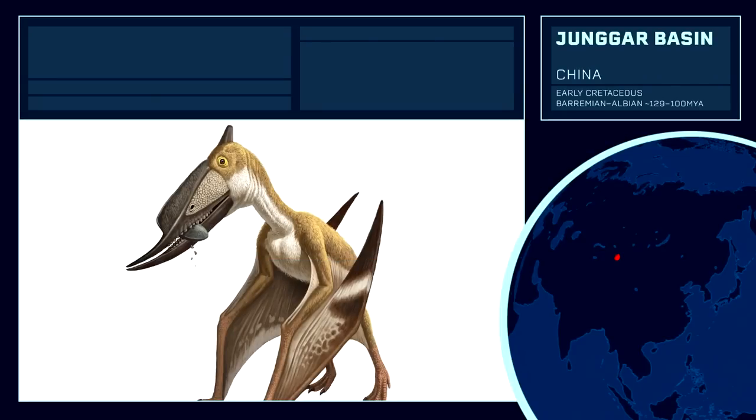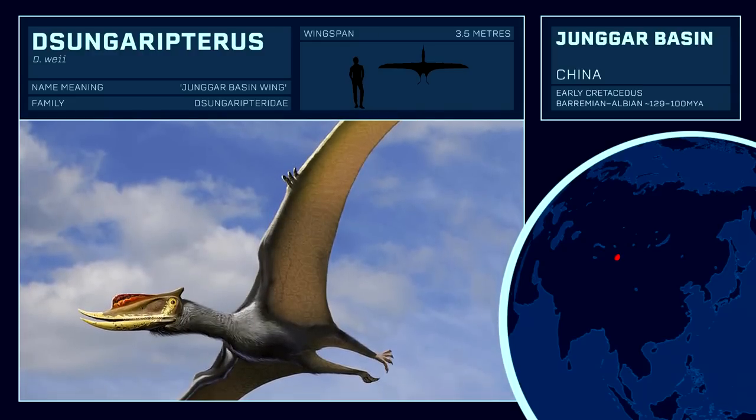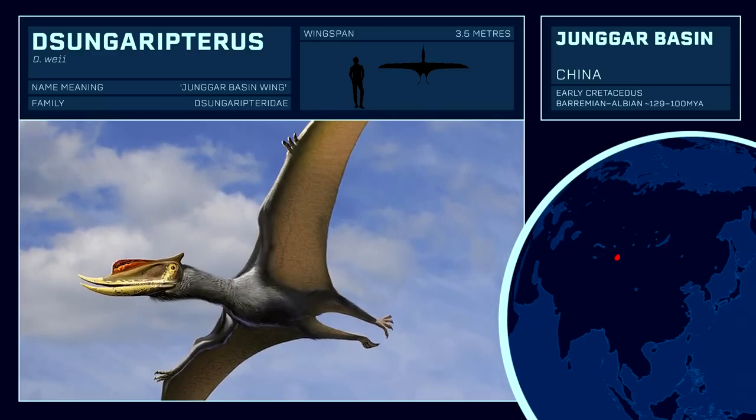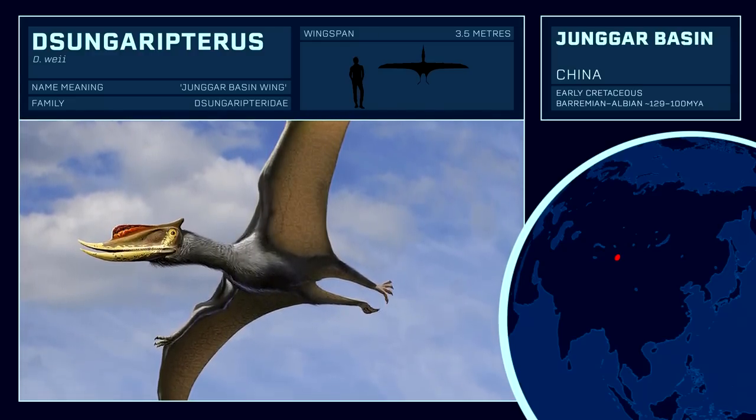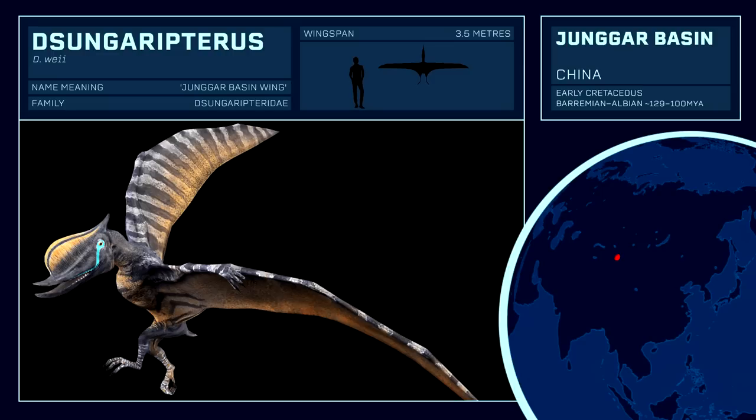The Junggar Basin in north-western China is chosen as a singular site to accommodate the Dsungaripterus, a unique pterosaur with upward-curving jaws that support a long, bony crest running along the top. In terms of ornate pterosaur crests, Dsungaripterus ranks among the best, and this mild popularity has been reciprocated in its appearances in several Jurassic Park and World games.